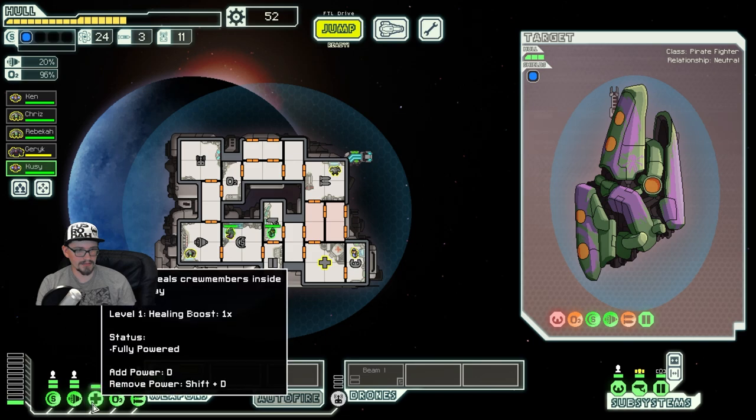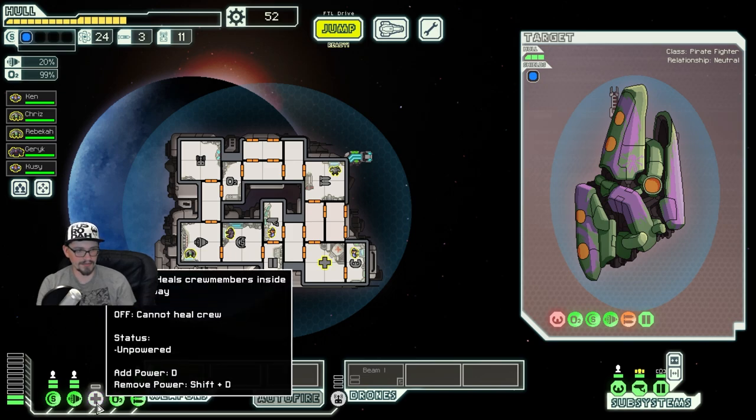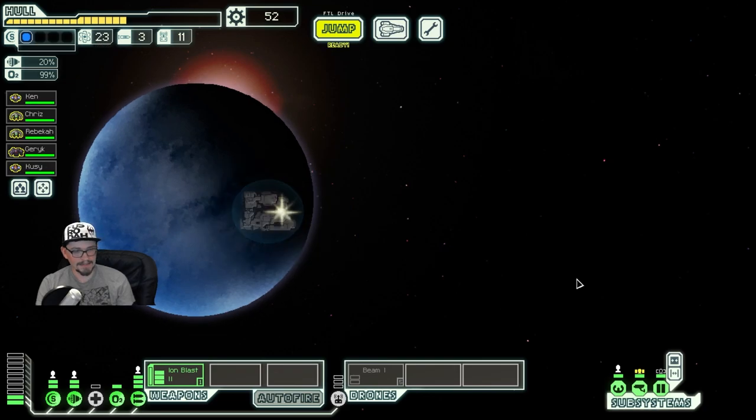One thing I really do like about this ship is the sensor and door rooms are right next to each other. So if you have one crewmate who can man either, it's really easy to get them to just run over to doors before a surprise intruder event can really do any harm. So that's kind of nice.